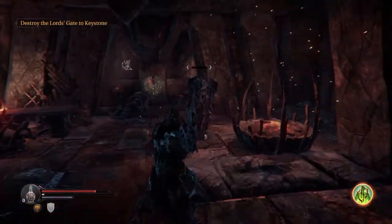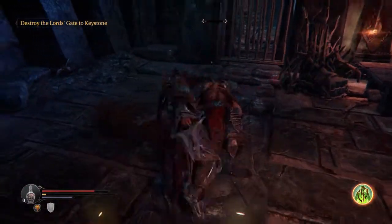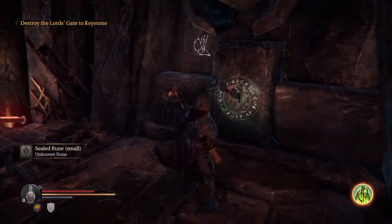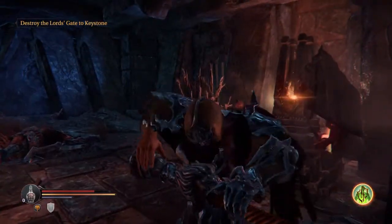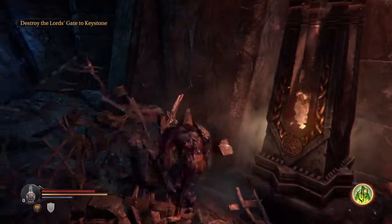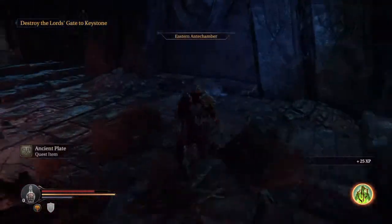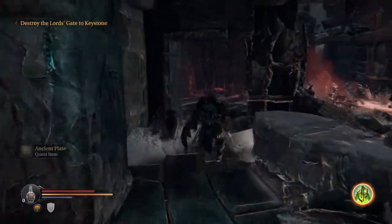Here we see the shield little brother enemy, which appears in the previous three areas of the game, but they're much easier than their larger cousins. This lever has two purposes — the first will be obvious: it lowers that spiked gate back here. There were two gates here and now there's only one, so that links the two antechambers together. And there's an ancient plate, the quest item for Yetka — we need to find some more of those.